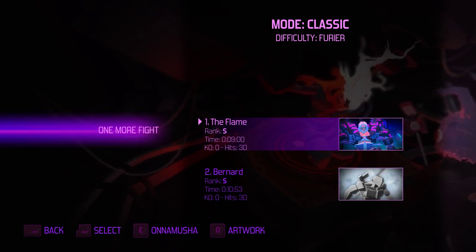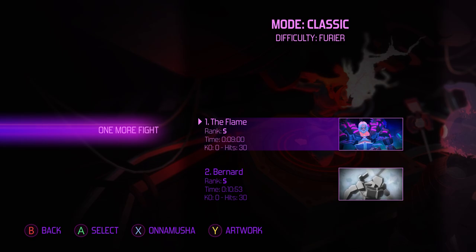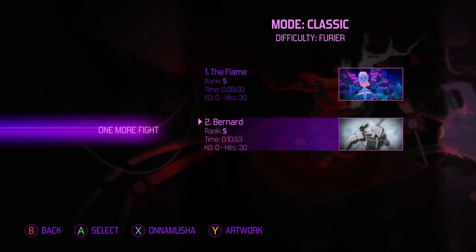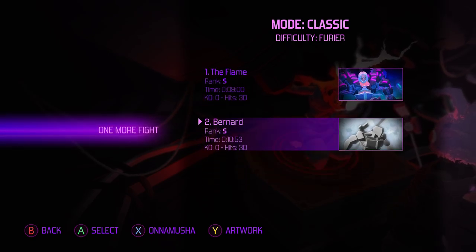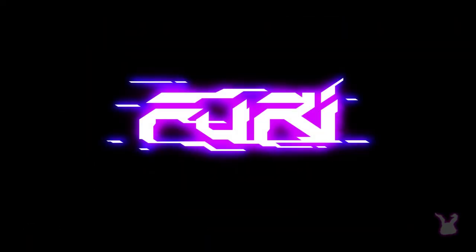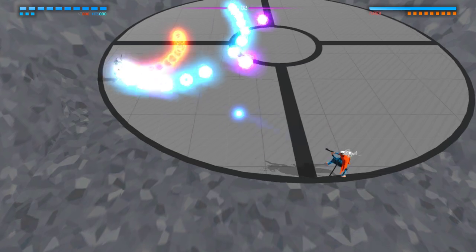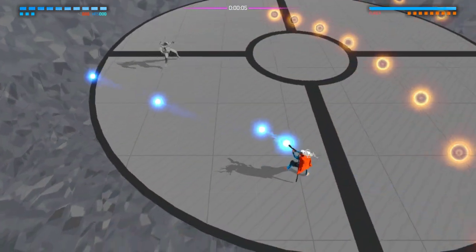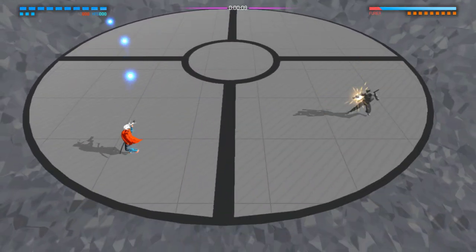Hello everyone, Mycerang here. So I've beaten the game, but there are a couple DLC bosses. I don't think the flame is super interesting, so I'll just fight Bernard. I would fight both of them, but they're both kinda long fights, so I'll just fight the one. The environment in the other one, the color scheme is kinda distracting.